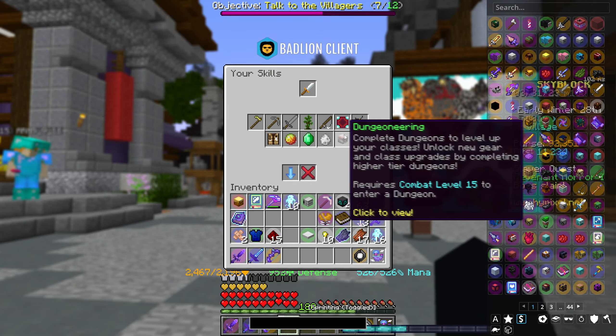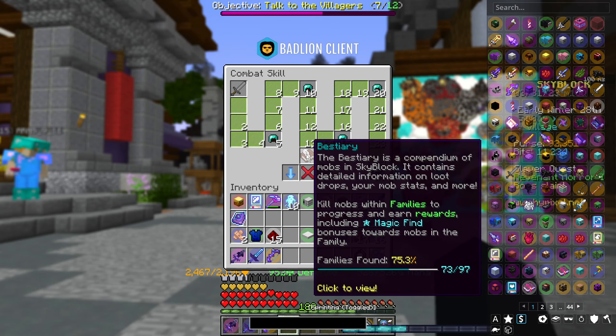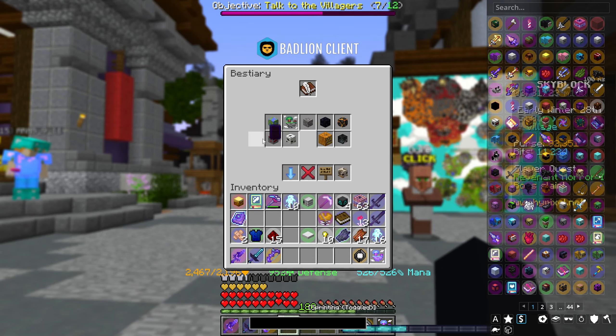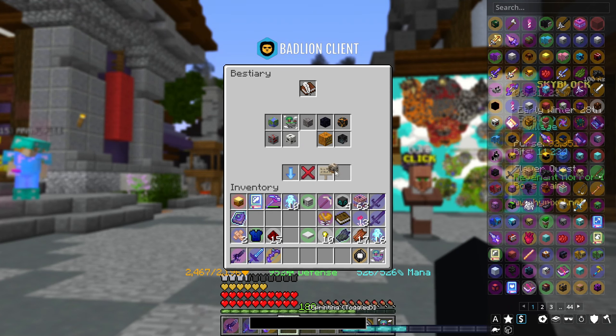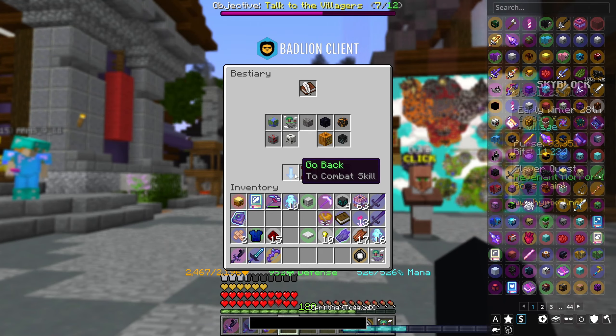The next method is probably one of the best ones — it's the bestiary. You go around the world, kill a bunch of different mobs you haven't killed before, and level them up in your bestiary, as you can see on screen right now. You can gain millions of XP from this, which is an insane boost depending on where you are in the game.